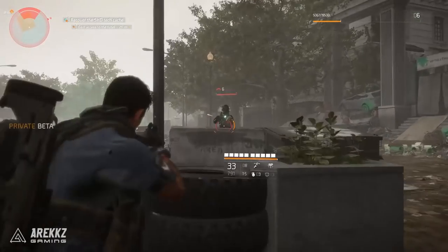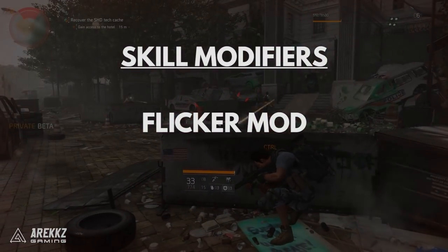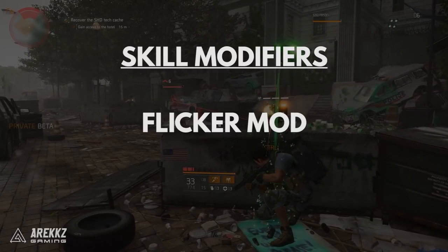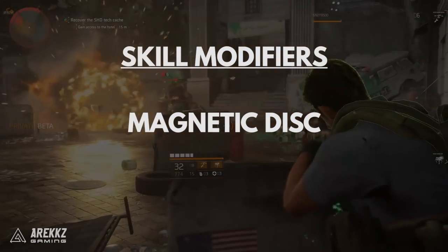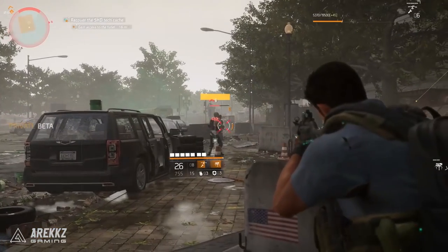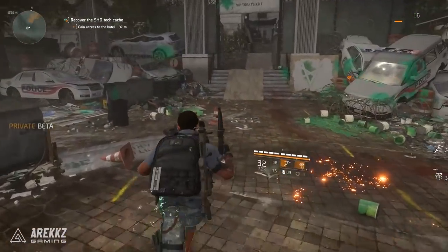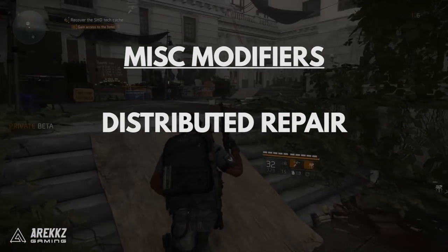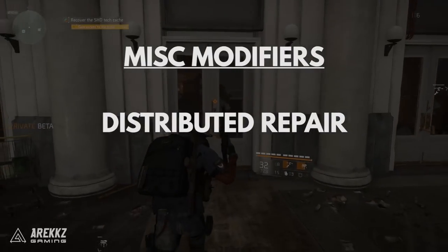For skill modifiers, the Survivalist gets the Flicker variant — a seeker mine variant that follows allies and repairs armor, likely a rename of the mender variant. You also get the Magnetic Disc to reduce the seeker mine cooldown, and the Laria Tridentata Infusion to increase the seeker mine's healing. For the miscellaneous branch, Distributed Repair is an armor kit that now repairs over 5 seconds instead of instantly, and also applies the repair effect to team members within a 10-meter radius.